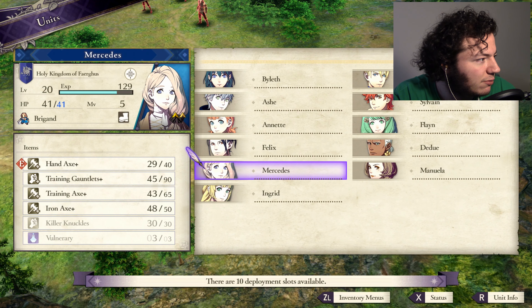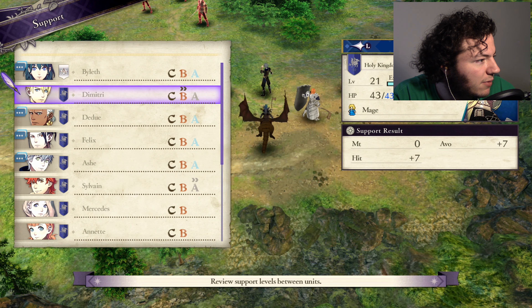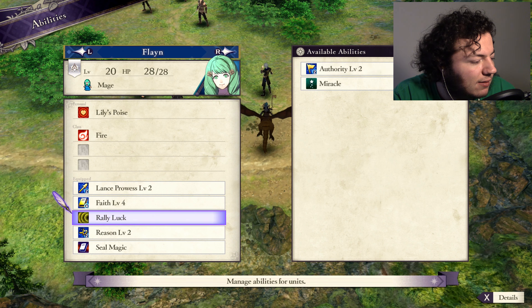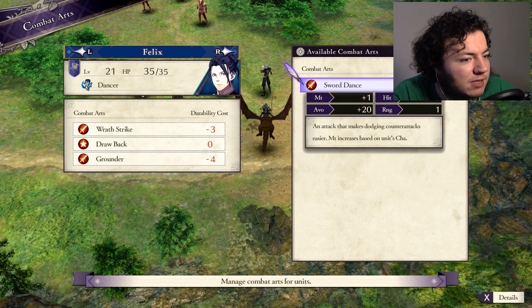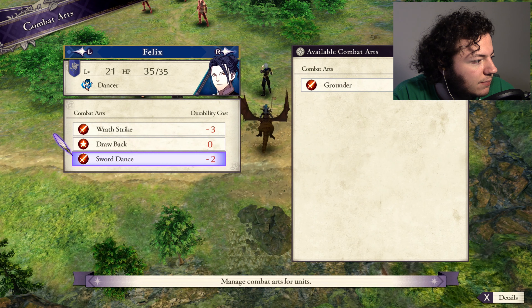Who am I going to take? Is anyone level 22? No, but we have a few level 21s. Farthest along in level 21 is Ingrid still, so I guess we won't take her again — she still needs support with Dimitri and Sylvain. I'm going to swap Flayne's Authority out for Rally Luck, just to see how we go — might be handy to avoid crits. Oh, I never gave him Sword Dance — it's only two durability but plus one Might and a whole bunch of Dodge. That could be pretty good. It might also increase his base when he uses Charisma, which since I bumped him in that because he's a dancer, would be pretty cool. Probably cooler than Grounder.